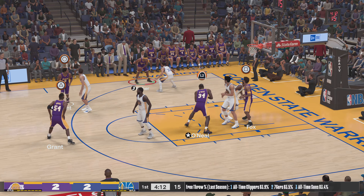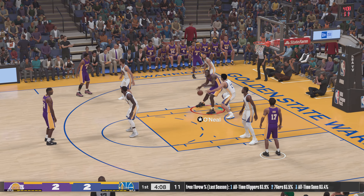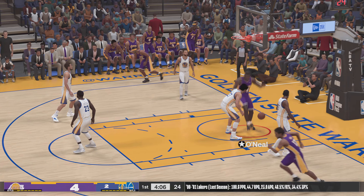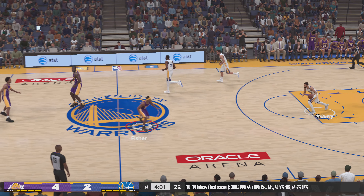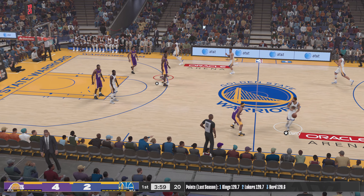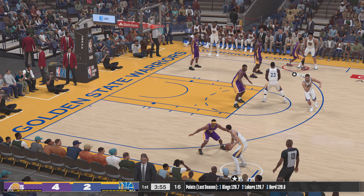On the wing, Fisher has it to O'Neal — and the dunk by O'Neal. This is Shaq at his best, getting that deep position and then just muscling through. Fisher against Curry.